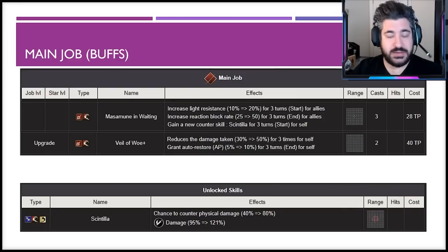Mass Immune and Waiting gives light resistance of 20 to Sephiroth and his teammate, increases reaction block rate by 50 for both, and grants the Scintilla counter ability for three turns. Scintilla has a decent diamond range, 80 percent proc rate, and deals preemptive typeless slash damage — so your dark attack modifiers won't apply but slash attack up certainly will, potentially killing enemies before they can hit you. The second buff priority is his TMR or any TMR, and the third is Veil of Woe, a 50% general barrier with 10 AP auto-restore.